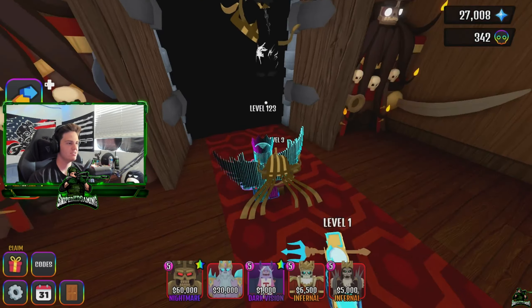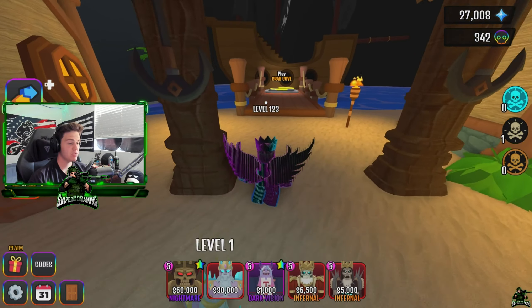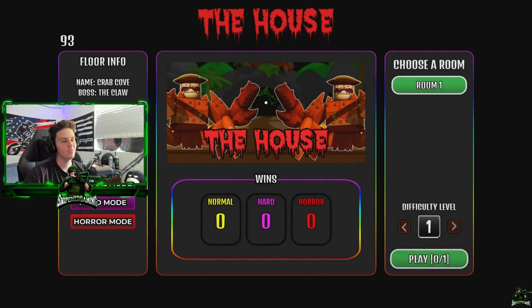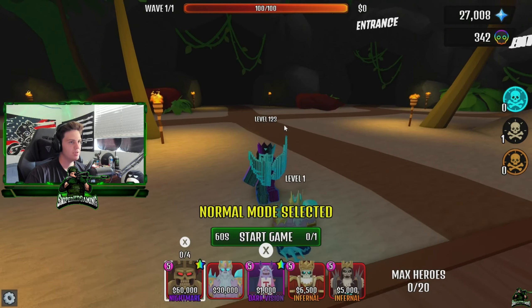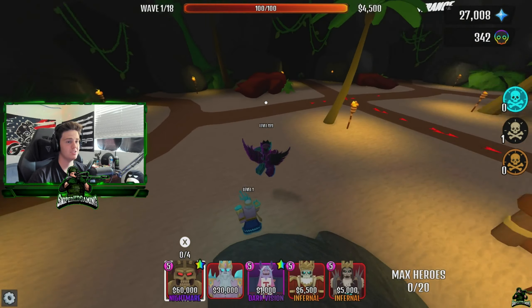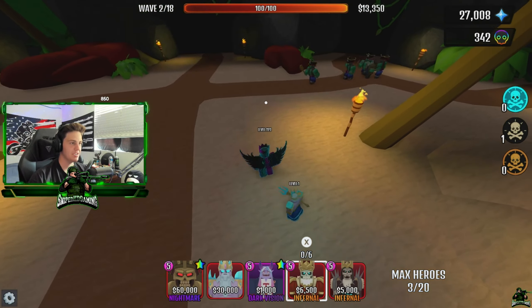He is a holy god. Poseidon, the lord and god of the sea, needs no introduction. Poseidon keeps the balance in the oceans; all its inhabitants report to him, and there are few whose power could ever hope to contest his claim to the throne. Info: God of the Seas. It doesn't say what he buffs — it says he boosts but doesn't say what he boosts. I'm assuming summer event towers. He has 45,000 damage, 0.2 speed, and 30 range. I'm assuming there's splash damage, but it does not say anything about his abilities whatsoever — doesn't say who he boosts, if he has splash, or what he does. I would assume he has some sort of AOE splash damage or maybe full AOE.